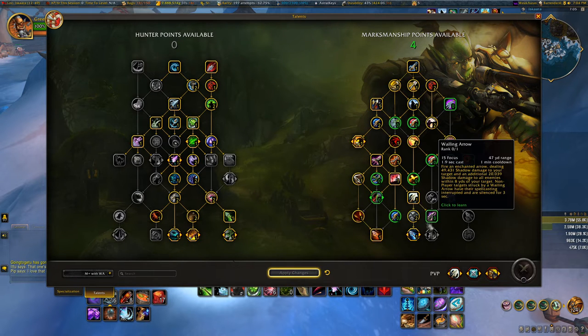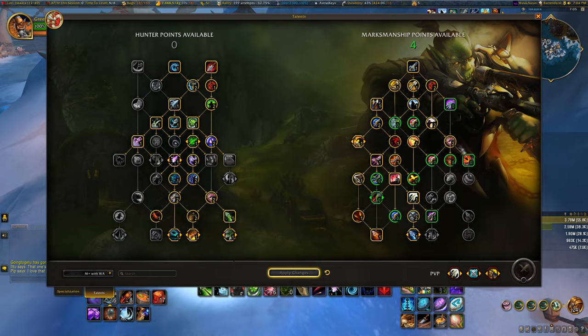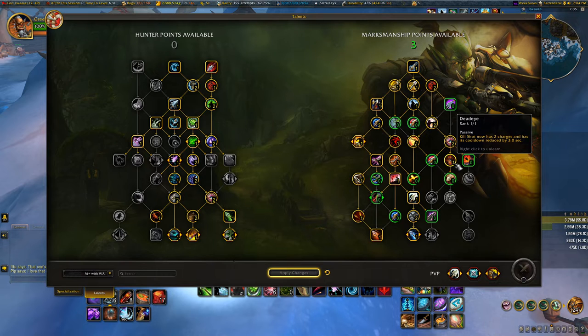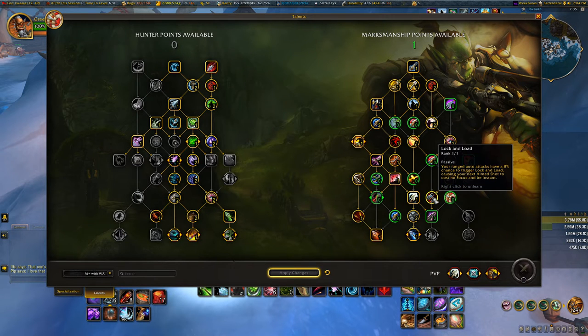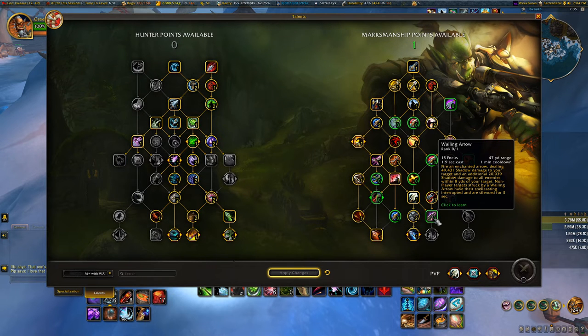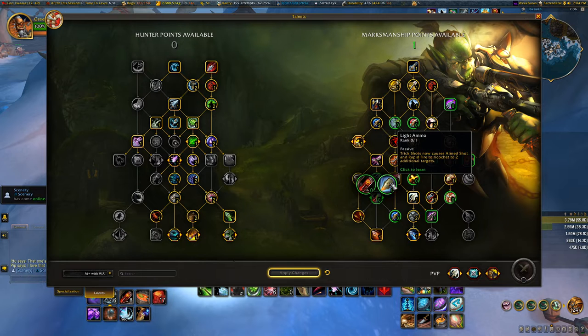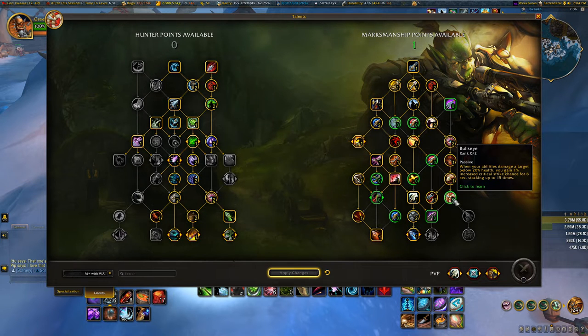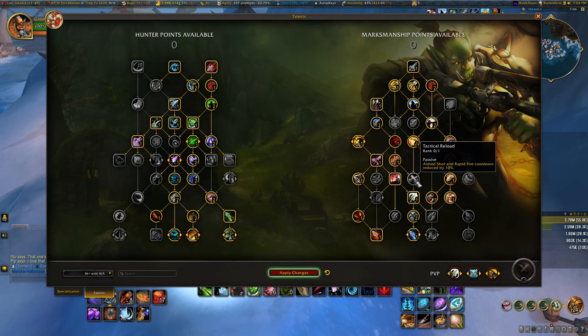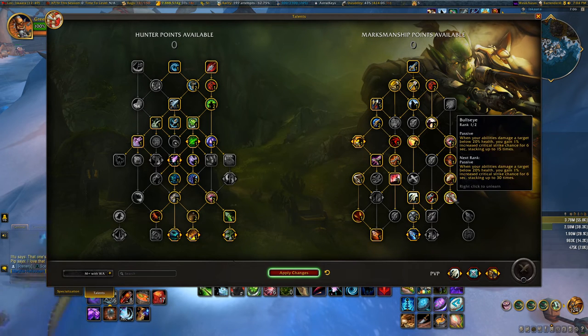Fill out the rest: one in True Shot, two in Eagle Talon's True Focus, one in Unerring Vision. I've been putting points in Dead Eye in AoE situations since you don't get much value from Steady Focus there. One point in Dead Eye to get down to Serpent Stalker's Trickery, one in Lock and Load. Then you have options: one point in Wailing Arrow, Heavy Ammo or Light Ammo, or a point in Bullseye. For an average run I'd suggest Bullseye or even Tactical Reload — the choice is yours.